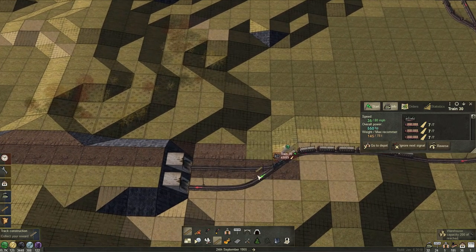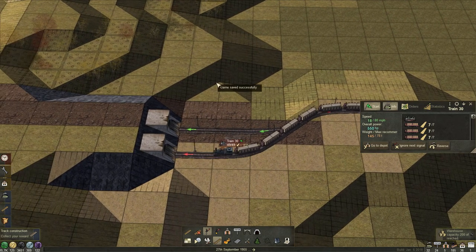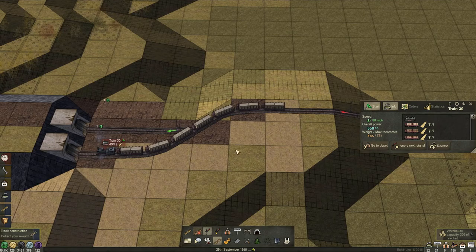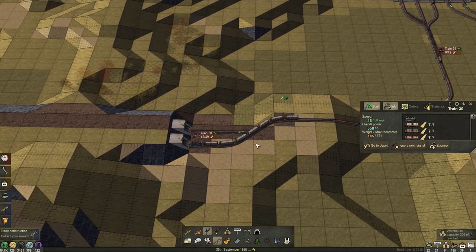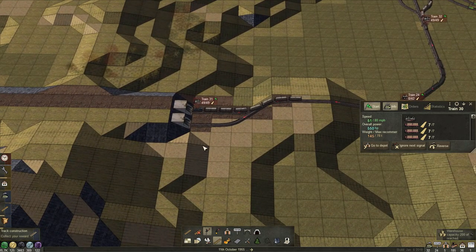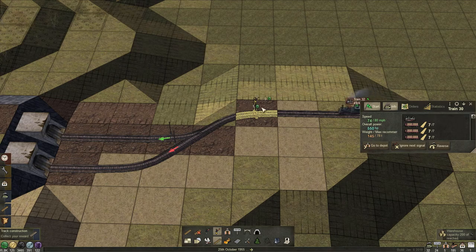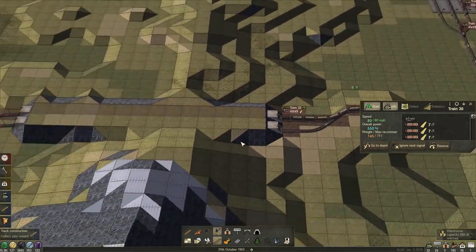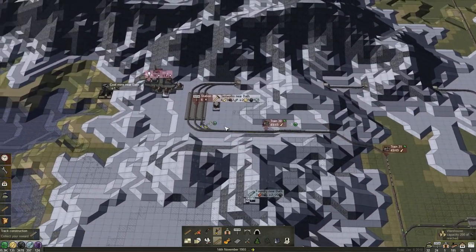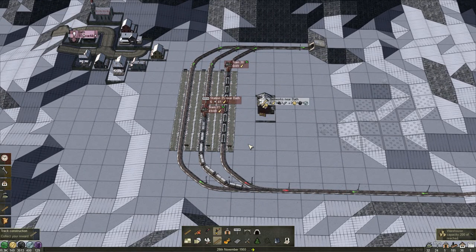Like this. For over here — look at that, we do not want to have this. Let's remove those signals and add a chain signal in front of here. Now things are working — so where is our toolworks train going? It's over here, unloading stuff at the toolworks.